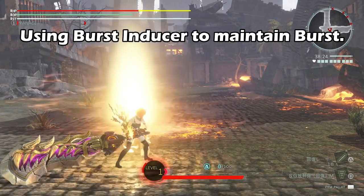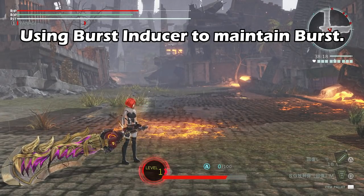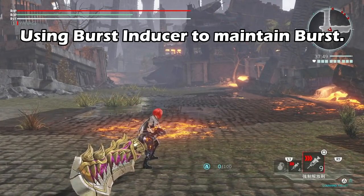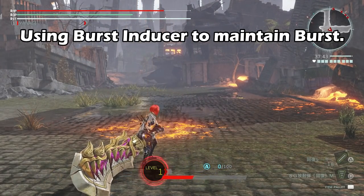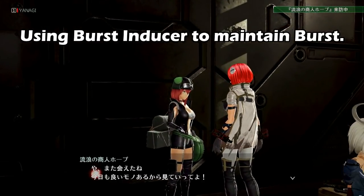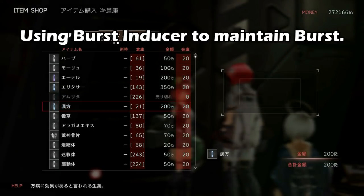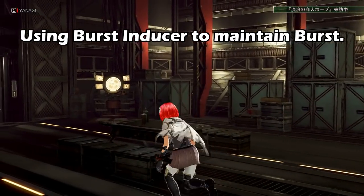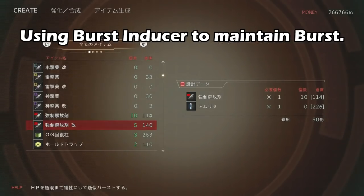The other way of replenishing your burst gauge is by using a special item called the burst inducer. This item consumes a little bit of your HP and grants you burst as a trade-off. Even though it uses your HP, sometimes it's considerably safer to use a burst inducer since you're essentially just using an item as opposed to going for a risky devour. This item does use some rare materials and is specially crafted from the terminal.